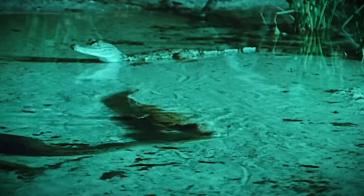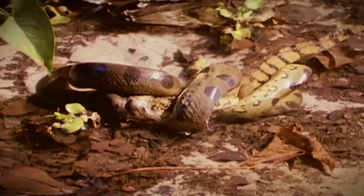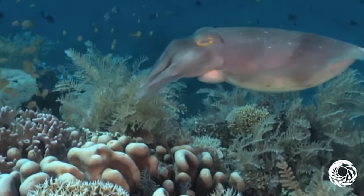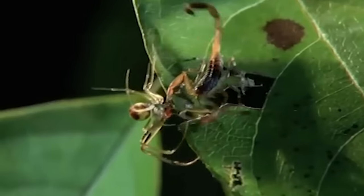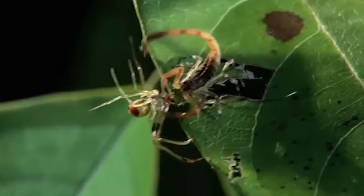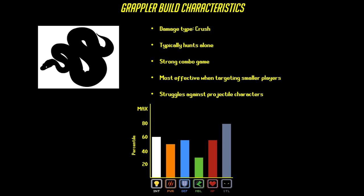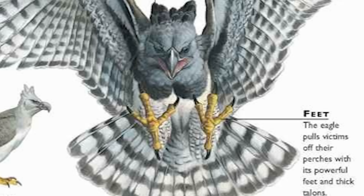The Grappler build's goal is to prevent their opponent from attacking or escaping while reducing their HP to zero. This is typically accomplished by using a grab move. Some grab moves deal damage on their own, but another common use is to combo into a high damage move that otherwise might be difficult to land. There are many moves which can function as grabs, but perhaps the most popular way to build a Grappler character is to invest heavily into raptorial upgrades to your character's arms or legs.